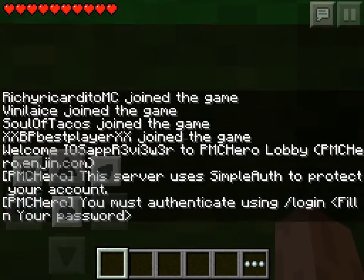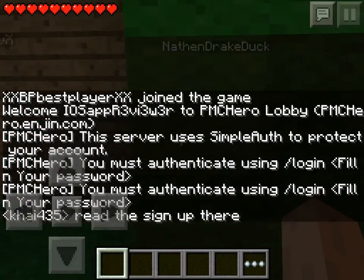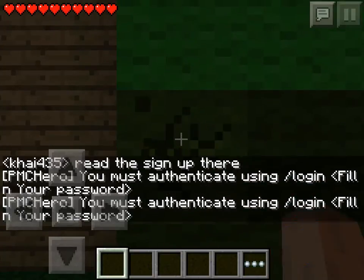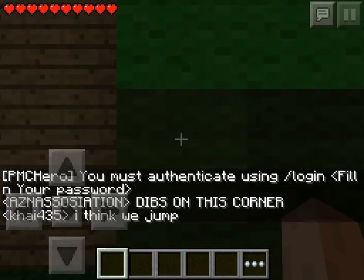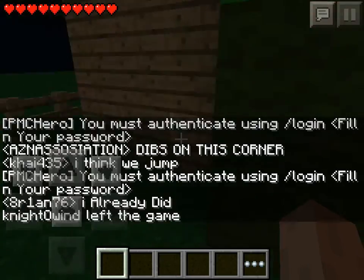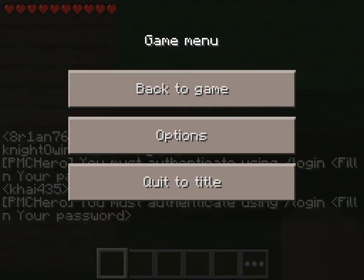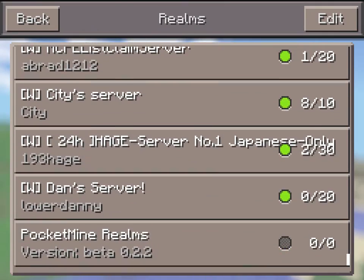This one has plugins — I can't destroy blocks, it's like some type of a lobby. Anyways, you can see I'm not moving right now because I don't know what they're doing on the server. But you have all these servers you can join — before, it would say there aren't any available.